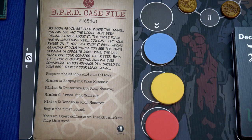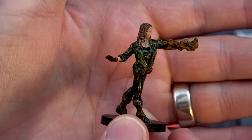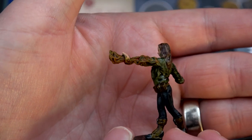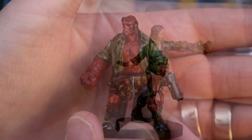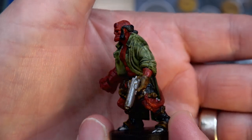So when we get our second insight marker, since we already have one, we will flip this card. I forgot to show you the other two minis - here we have Liz Sherman. She looks pretty cool, she's got fire coming out of her arm. I love it. And of course we have Hellboy himself. I love that right arm - looks awesome.